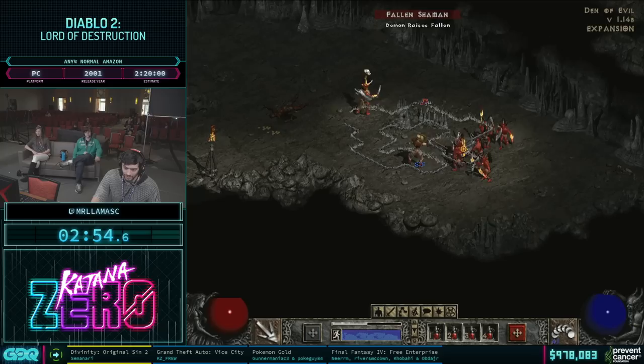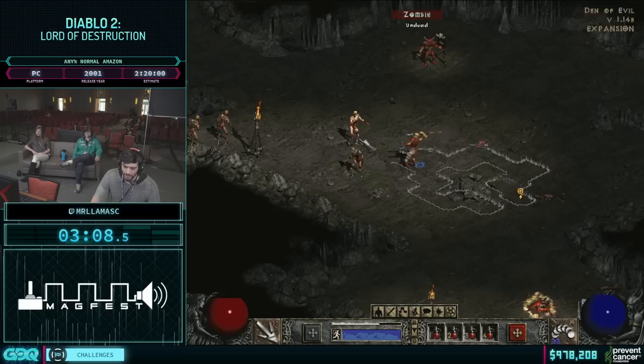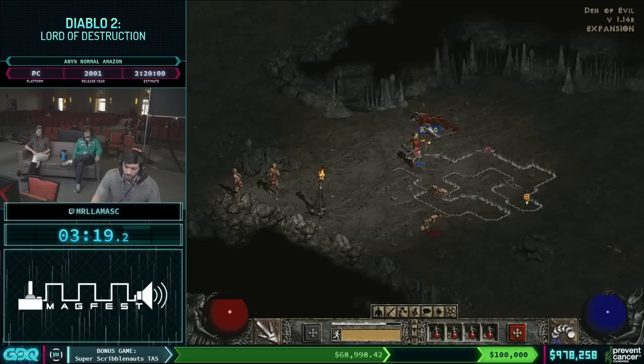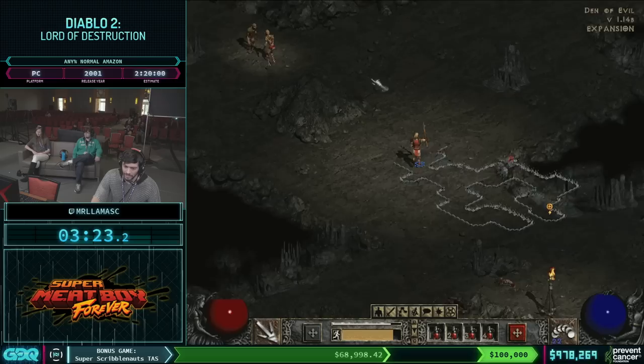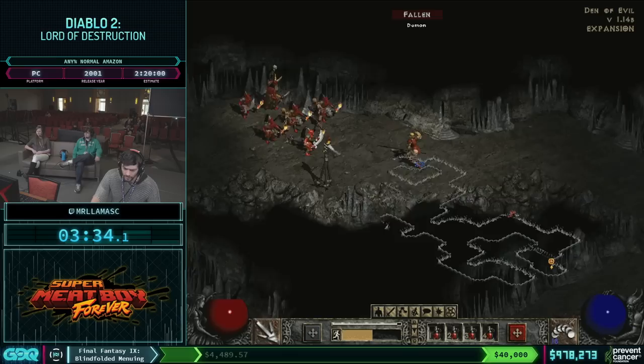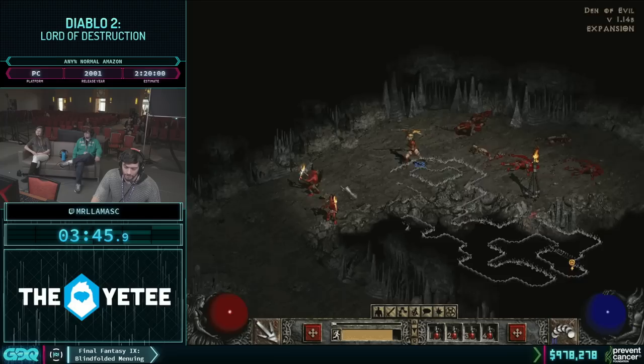I'm clearing out this den because I want to get the respec, which means later in the game I can completely change my skills. I'm going to use Poison Javelin for a lot of this run, and then when I hit level 18 I'll switch over into Charge Strike, which is a lot better for killing bosses. It is a little more dangerous since I'll be up close and personal with monsters. Getting good resistances, especially Fire Res for later on, is also something I'll need to worry about.